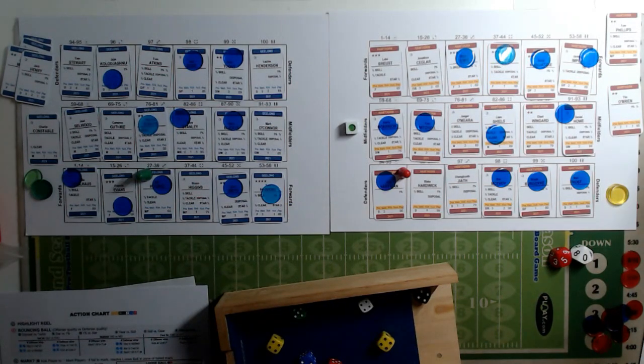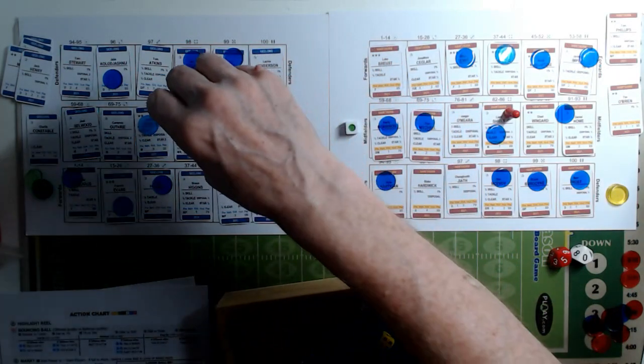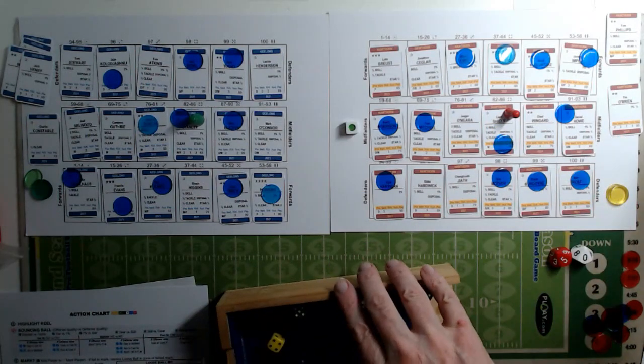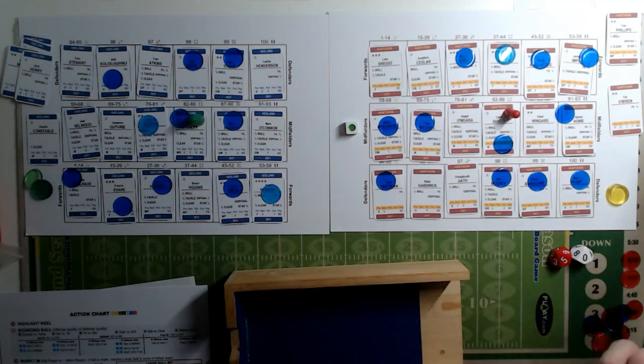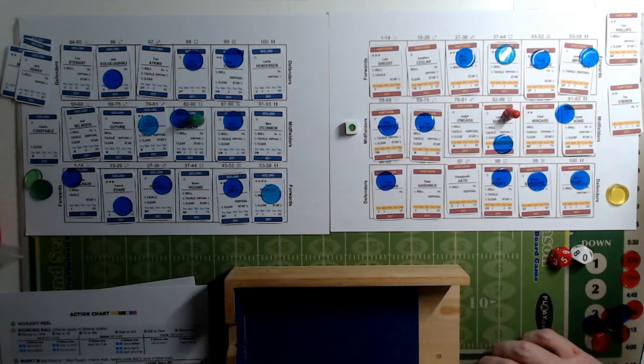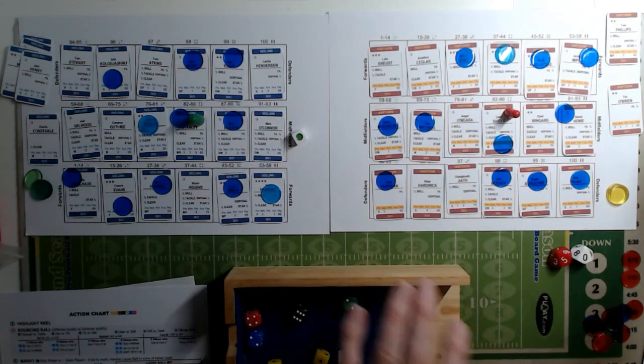An eight is another tackle - this time between Shields and Stanley. Shields has disposal half, Stanley does not have tackle, so we go to the red die - won by the team in possession. A two in midfield keeps it with Hawthorne. A five sends us back to the referee - a three on the referee chart is offense fails to dispose of ball. We're in the midfield, so Geelong will take over. We're now going to have some substitutes, with four interchange players coming back onto the field.